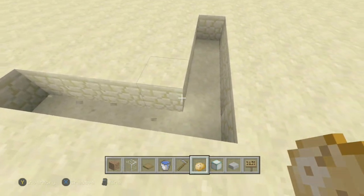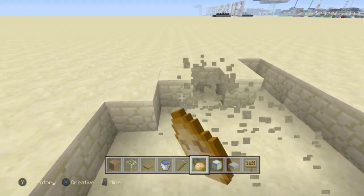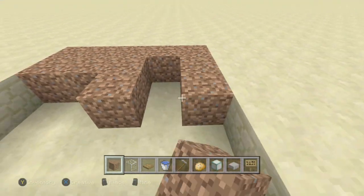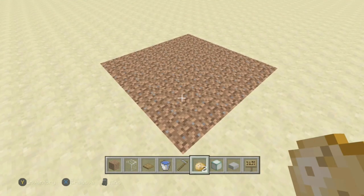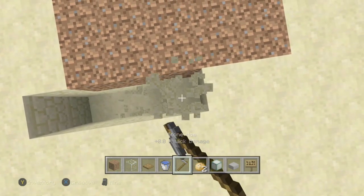The first thing you need to do is dig out a five by five area and then replace all of those blocks with dirt.